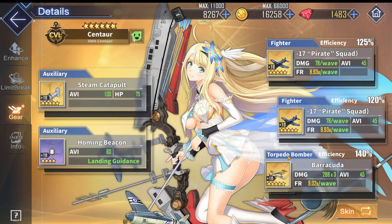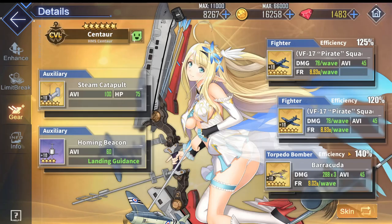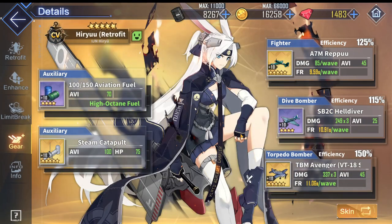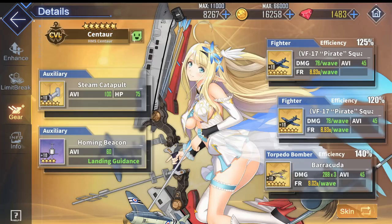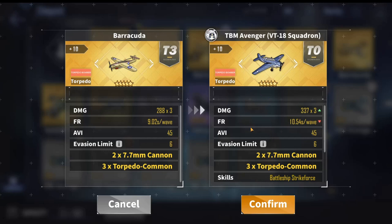Now the torpedo slot is very important for Centaur because she will get a lot of damage from this. She has a very high efficiency compared to other top tier carriers at 140%, when compared to other top tier carriers such as Essex who only has 120%, and then Enterprise and Formidable have 125%. This means you are best putting on the highest damaging torpedo bomber in this slot, which will be either the golden Barracuda or the TBM Avenger from the past Microlayer Medley event.